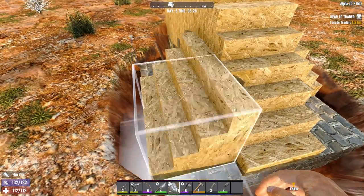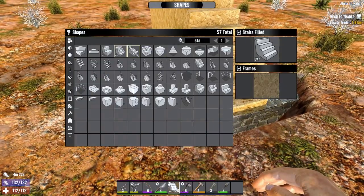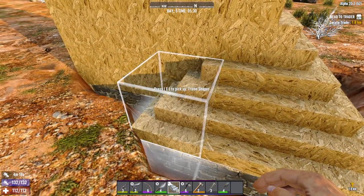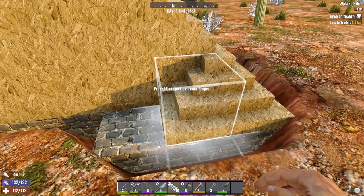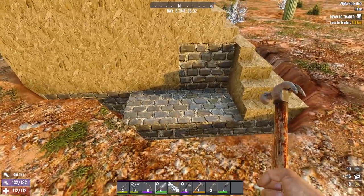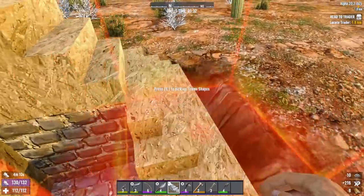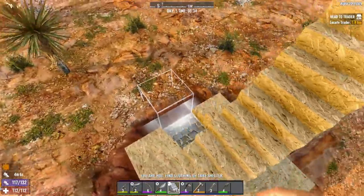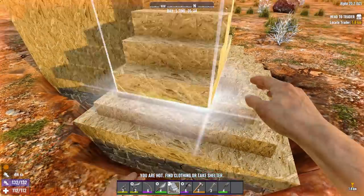We're going to put two of these stairs on the sides as well and then bring in the corner stairs. But before we do that we should reinforce this block here which will become hidden after we do the stairs - that would make sense. Fill that back in.